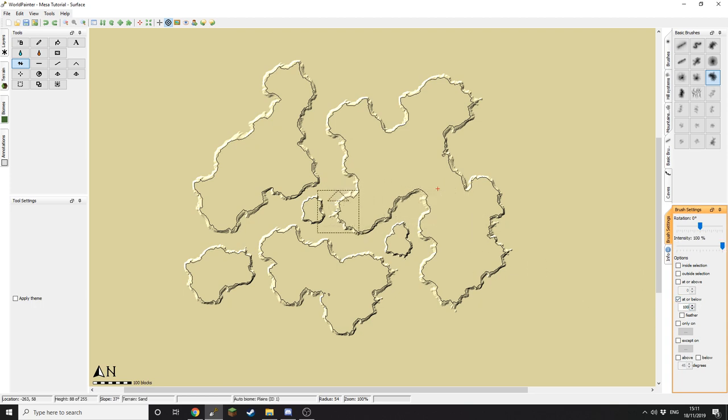Now for our second layer we do want to slightly overlap our previous layer in places, like so. This will just create some nice variation and it will look slightly more natural when you're finished. So I'm going to get working on the second layer and I'll get back to you on the third layer.